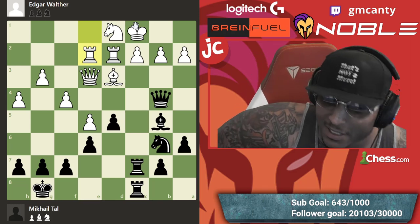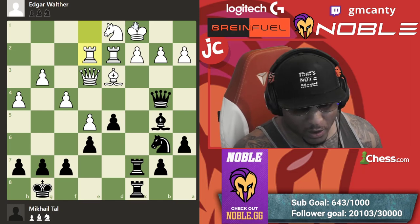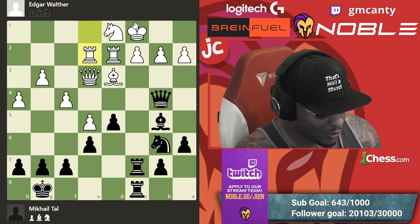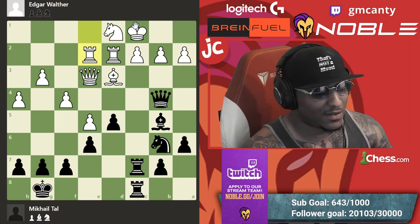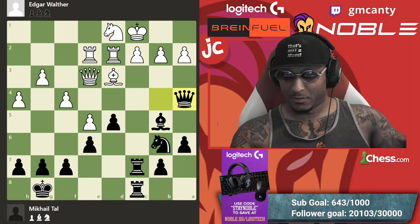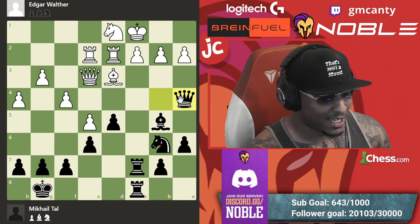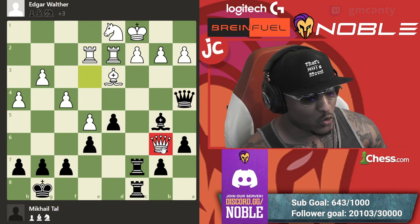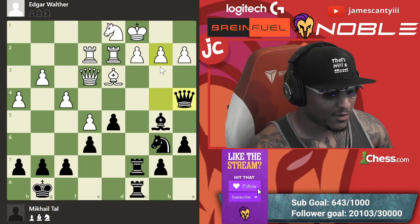Knight a4, knight c4 — a fork? Rook c3, going all in — don't care about anything. Rook c3, knight a4 — too obvious. The move is queen a4. Strange looking, but it puts pressure and also pressure on a2. If queen takes b6, I still take on d3 — you're looking crazy, still getting mated. Nasty tactics everywhere.